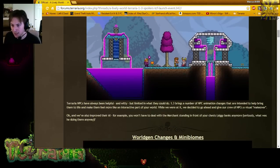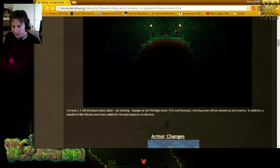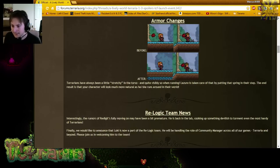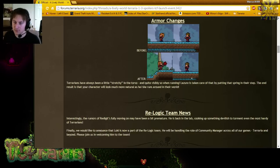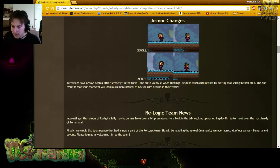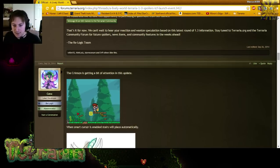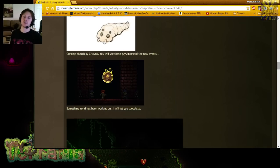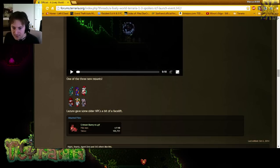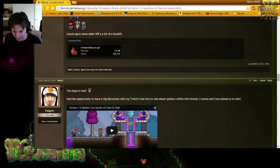NPCs can now sit in chairs in your houses. World gen changes include a couple of new biomes, like the sword in the stone. Character animations have been improved — bodies aren't all wobbly anymore, and movement is smoother. The Crimson is getting an update, and you can now place stairs more properly with the Smart Cursor. There's also a Lunar Event summoner item that NPCs are shown worshipping.